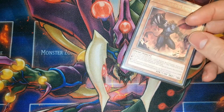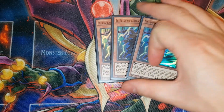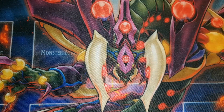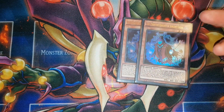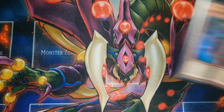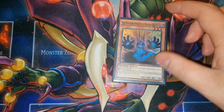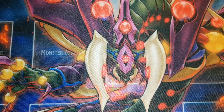Onto the Phantom Knight package - we've got three copies of Silent Boots. This card is incredible, it's an extender, it's a searcher, and it itself is searchable, so that's broken. Two copies of Torn Cloak - this is the one that searches the Boots, again really good. Can't wait for the new support, it's making this deck even better. So two of those and one Ragged Gloves. It's the same Phantom Knight package that you played last time when Bardiche was around, so very standard.